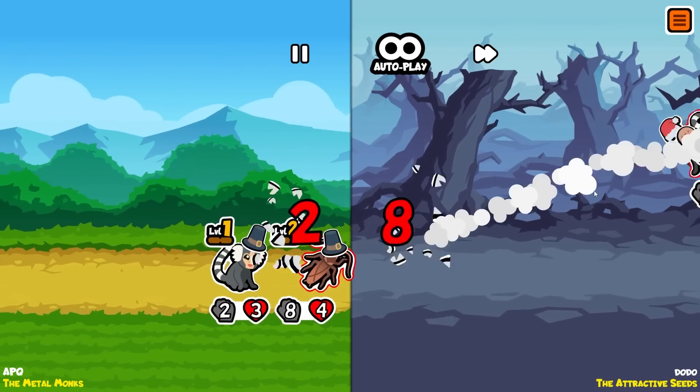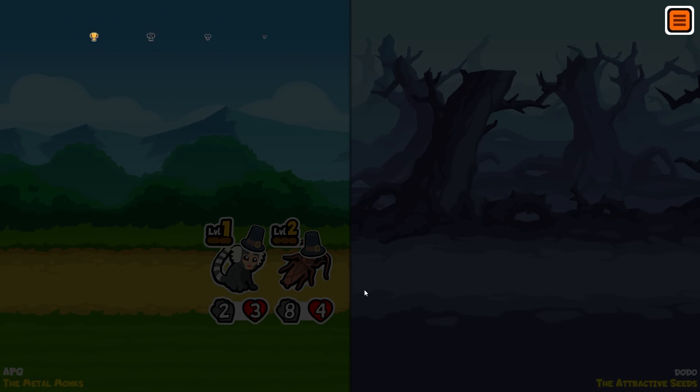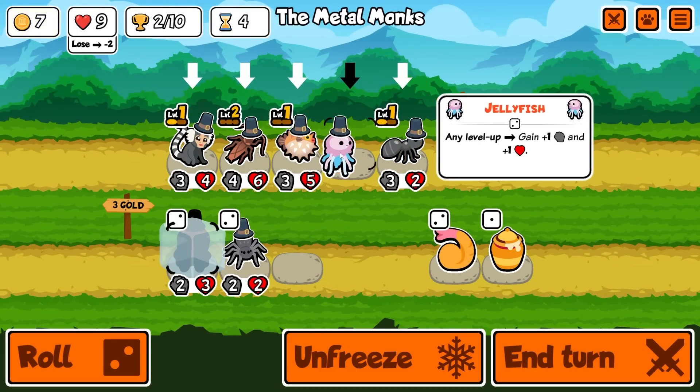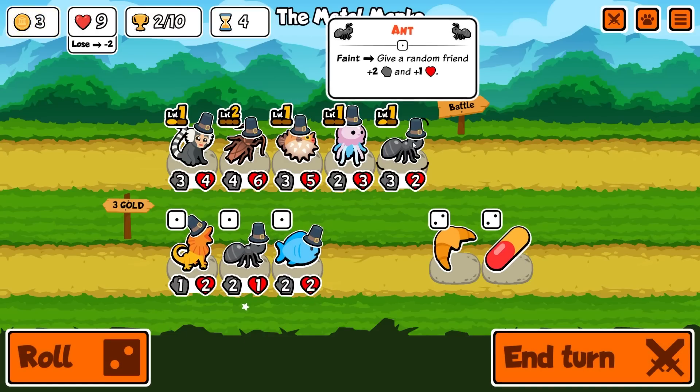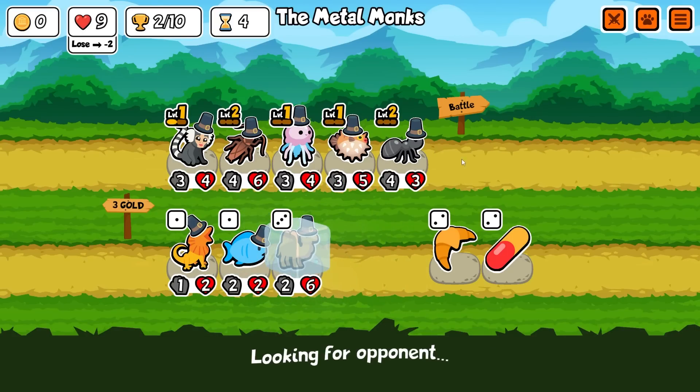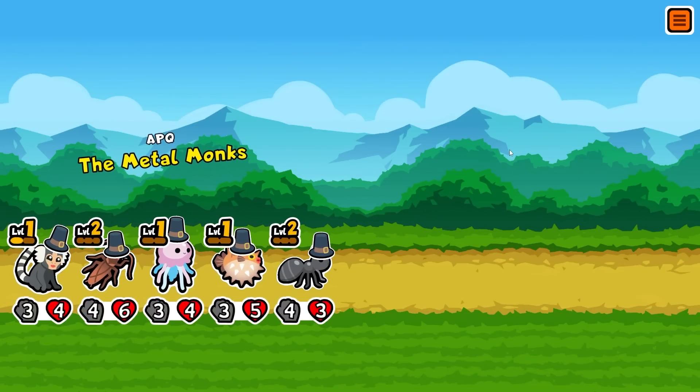This is a good win - nice work from the cockroach, look how strong he was! Two trophies. We're gonna merge these, buy a marmoset, buy a jellyfish, reroll once. Level two ant - and we get a really early camel, so I'm gonna freeze him. He'll replace probably the marmoset even though he's one away from leveling up.